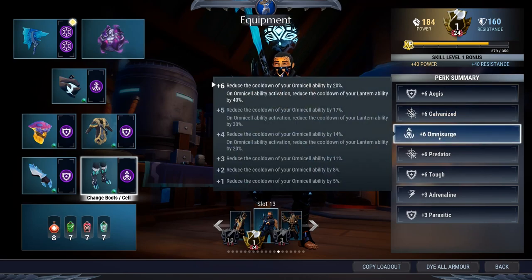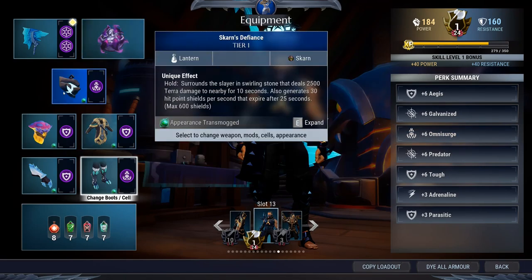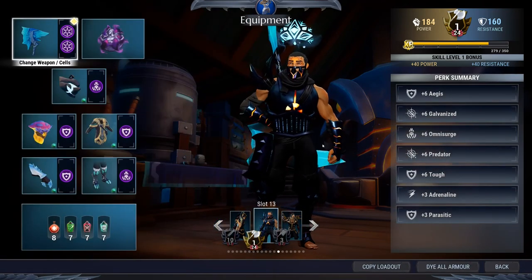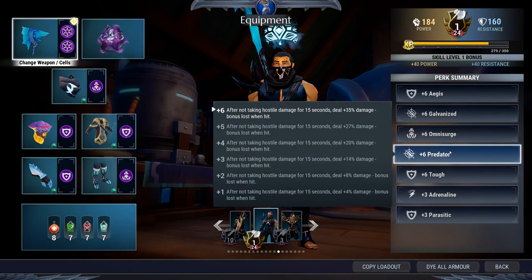Plus six Omnisurge will reduce the cooldown of your Revenant, meaning you can cast more often. On Omni cell ability activation, the cooldown of your lantern will be reduced by forty percent, which is very useful because you want to cast Revenant and keep casting your lantern as well to trigger the Frost Wolf UE, which will give you more shields.